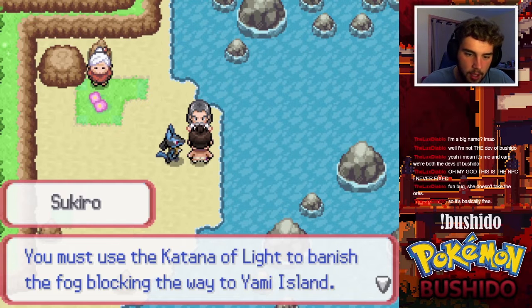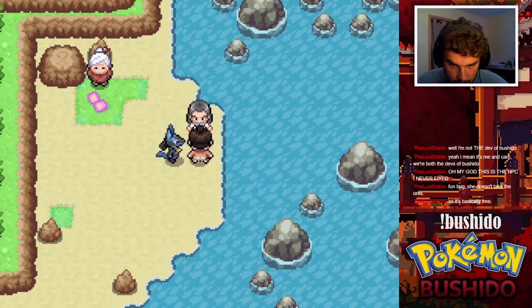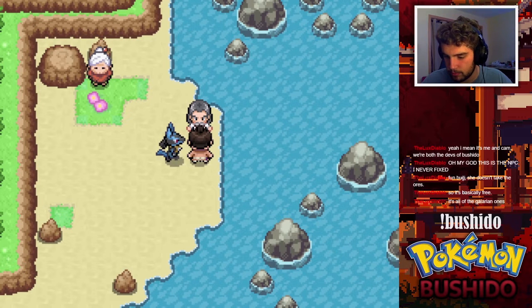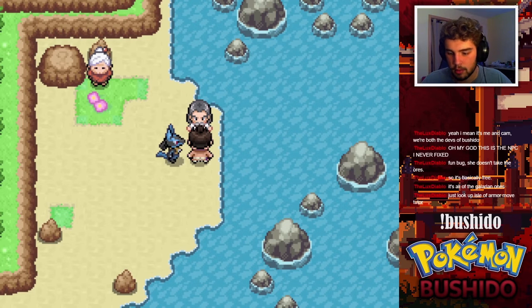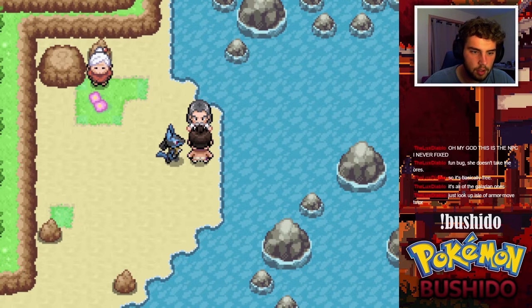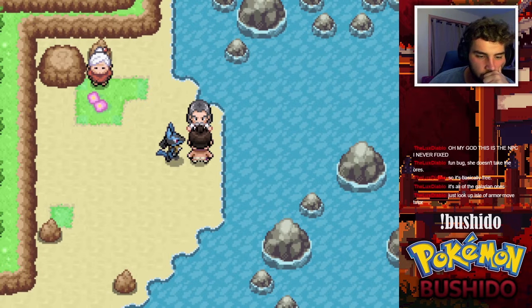You must use the Katana of Light to banish the fog blocking the way to Yami Island — once you do that I'll prepare to meet you there. I'd rather not do the mining game unless I absolutely have to. What moves does the tutor teach? It's all the Galarian Isle of Armor moves — just look up the Isle of Armor move tutor. These are all new moves — what the heck are any of these?